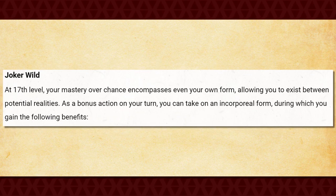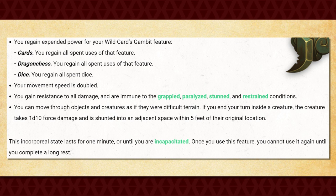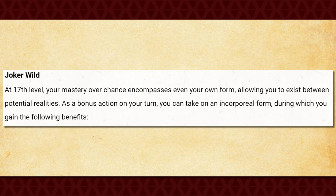Finally, at 17th level you get Joker Wild, which allows you to use your bonus action to transcend into an incorporeal form for one minute per long rest. While in this form, you regain all charges to your Wild Cards Gambit feature, your movement speed is doubled, you gain resistance to all damage types, immunity to the grappled, paralyzed, stunned, and restrained conditions, and can move through objects and creatures as if they were difficult terrain. If you end your turn within a creature's space, that creature takes 1d10 force damage and is shunted 5 feet away from you. This feature basically just makes you unstoppable for an entire minute — even the ability to tele-frag into an enemy creature is unusual, as it's completely different from how these rules normally work. There's also nothing stopping you from ending your turn inside of another object. This is just a super good feature, and one you'll be getting a lot of use out of once you get there.